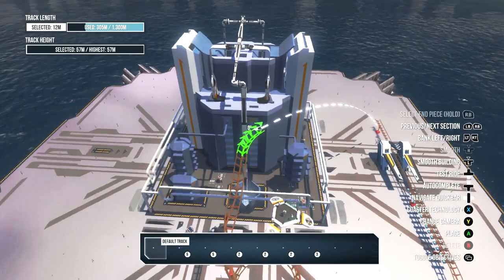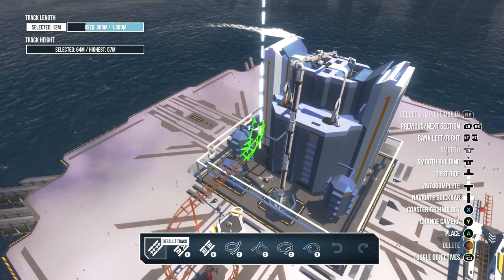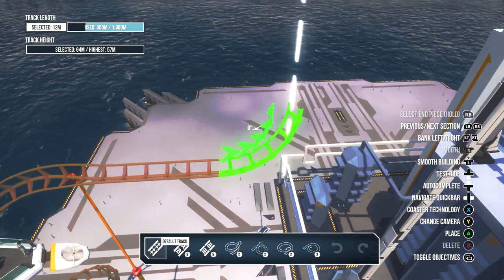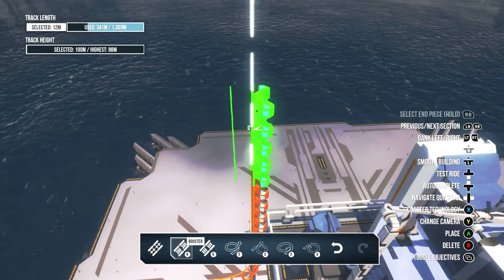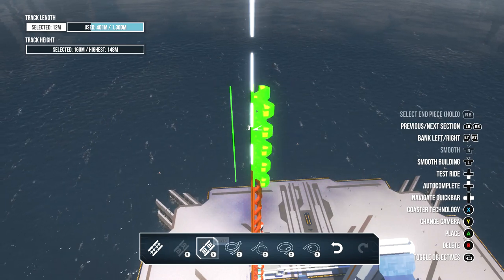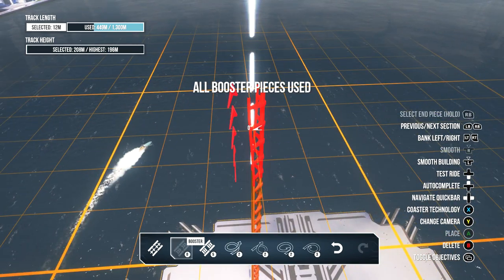Okay, we're gonna try to make a cool coaster. I think we're gonna want people to go up into the sky — that's what we want to do. Wait, there's a booster track, right? Oh, we only have so many boosters. Oh, we can only go so high.